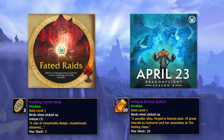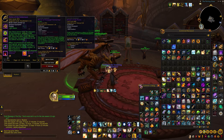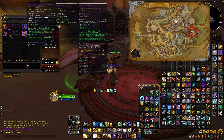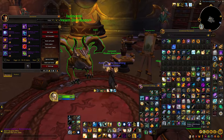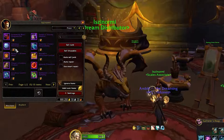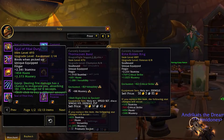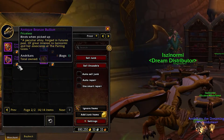We've got three vendors located in the Parting Glass on the east side of Valdrakken, and each vendor is dedicated to one of the specific Dragonflight raids. They are offering powerful gear, including trinkets, weapons, and some very rare items, all sold for two Bullion each.